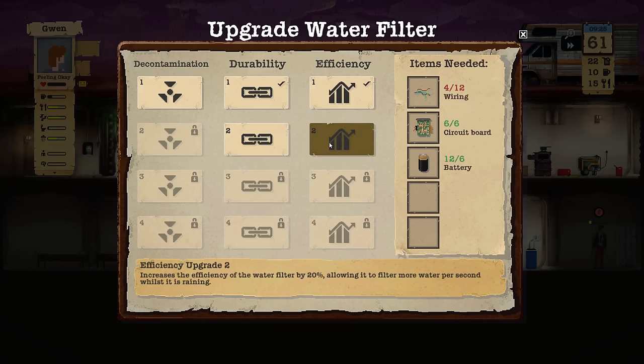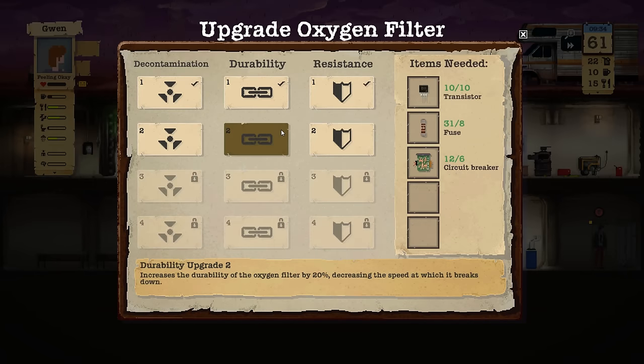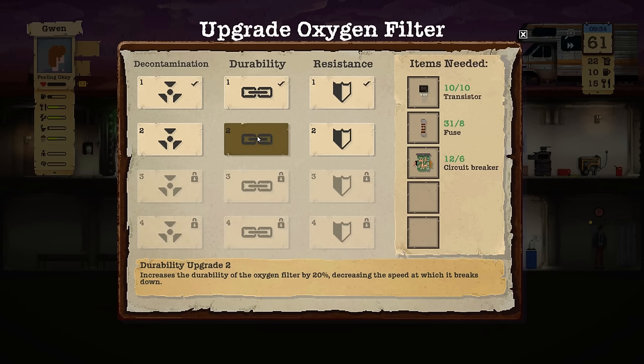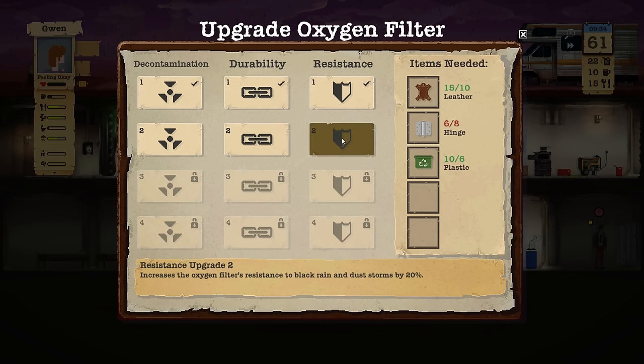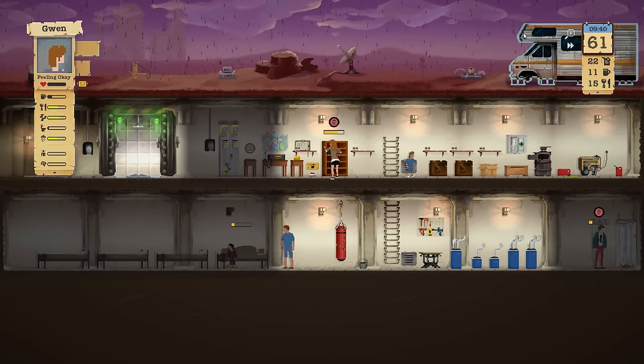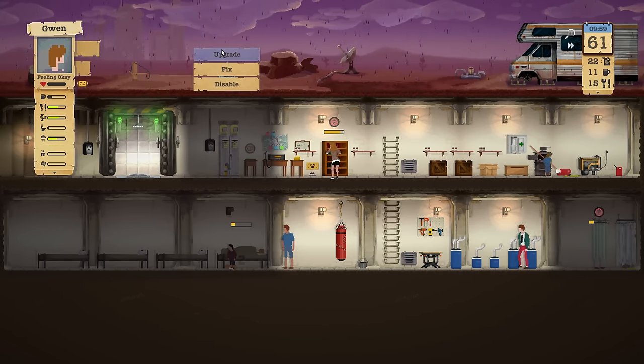We need eight more wiring — we got the circuit boards. If we have the wiring we can improve the efficiency and the oxygen filter. Wow, the durability upgrade is actually really nice — it's transistors, fuses, and circuit breakers. We don't really need those fuses anywhere else. You know what, we're going to upgrade this thing.